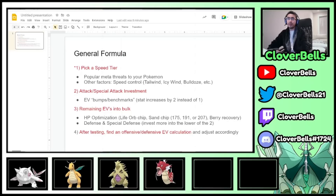Here's my general formula for creating an EV spread. The first and most important one — marked with a star — is to pick a speed tier. In competitive Pokemon, speed is the most important stat. You could do a million damage, but it's meaningless if you can't go first and pick up the KO. Depending on the Pokemon you have, you want to pick a meta threat to it, something that can deal super effective damage, and try to outspeed it using tools on your team — tailwind, icy wind, bulldoze — anything that gives you speed control. That determines your speed investment.